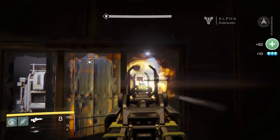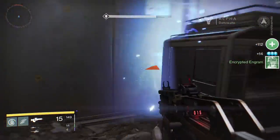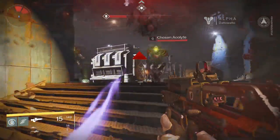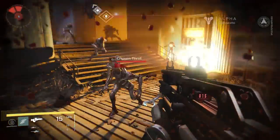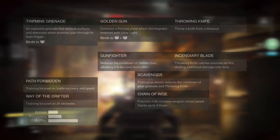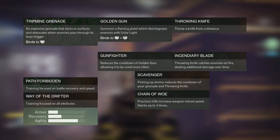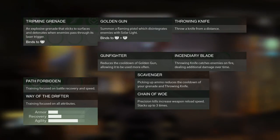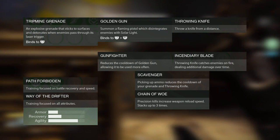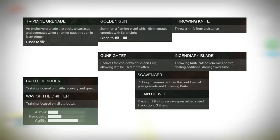The Gunslinger Hunter excels at single target DPS. Their job should be to take out high priority targets with Golden Gun. Chain of Woe will help you speed things along as long as you are accurate. Tripmine Grenade will get your damage started quickly if placed properly, like in an area where you know enemies will spawn. A good single target damage build would include Tripmine, your choice of jump, Gunfighter for more Golden Gun, Incendiary Knife, Scavenger for more ability usage, and Chain of Woe to reward precision killing. For Path and Way bonus stats, aim for Speed first, Recovery second, and Armor third — so Path Forbidden and Way of the Drifter.